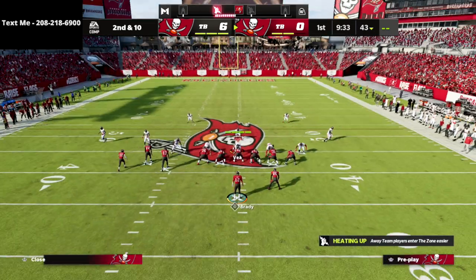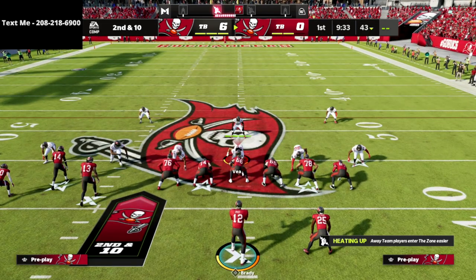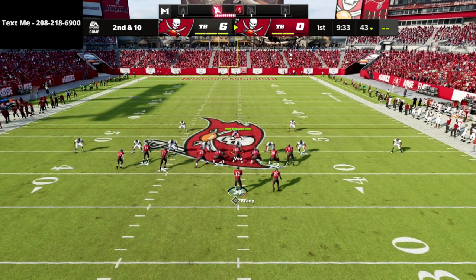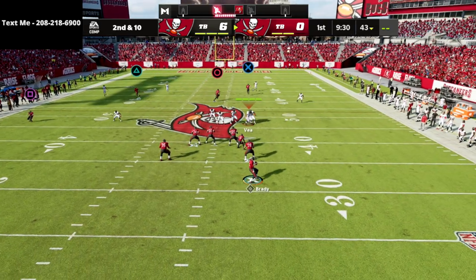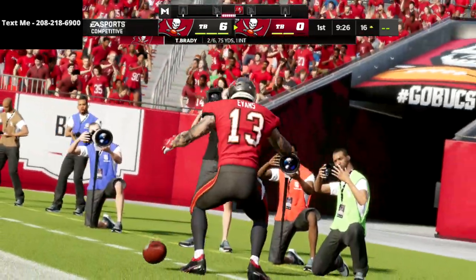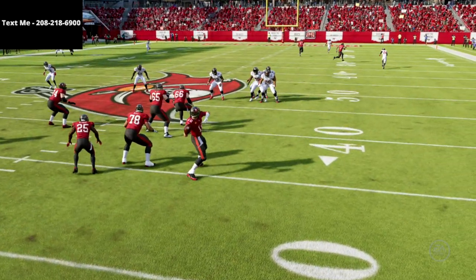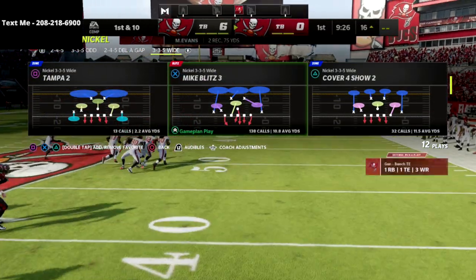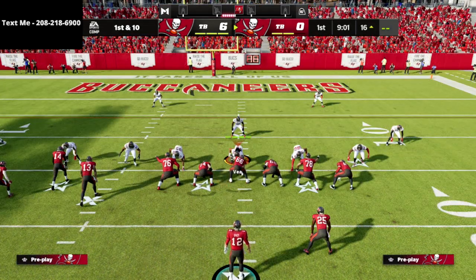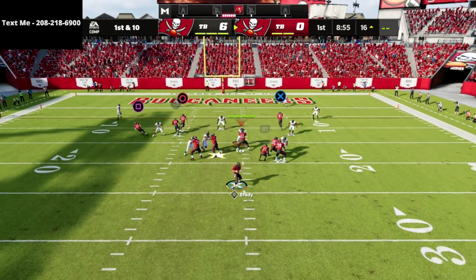It absolutely gets over the top of that and allows you to fit the ball into a really tight window. Now if I streak the tight end you'll see it's going to be even more open. This is a 30-yard cloud flat — watch the circle receiver when I put a streak on the field. You see how the cloud flat just doesn't get there, and I'm able to complete that route. There is no zone drop in the game that can get back into that area, and that is huge because the 30-yard cloud flat is probably the best zone in the game for defending crossers.